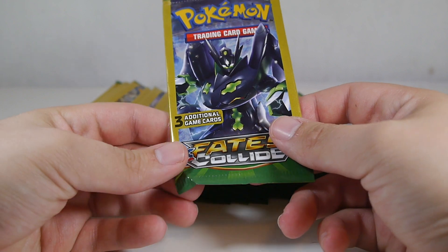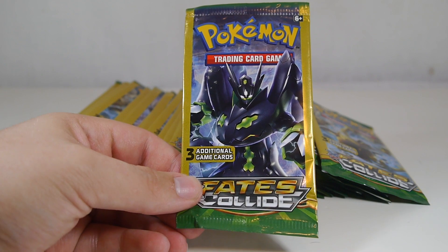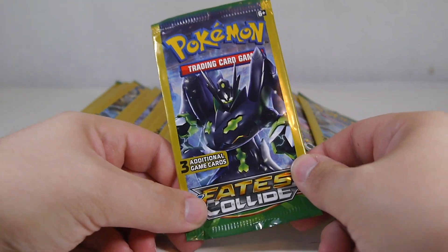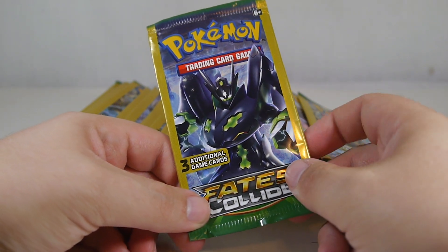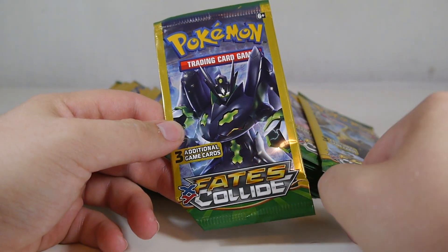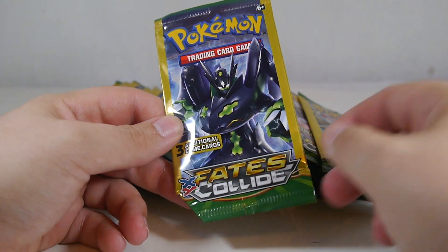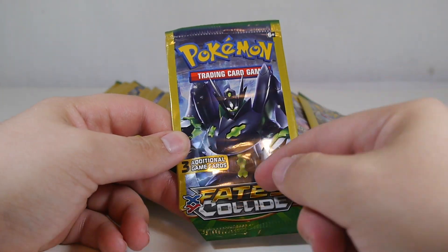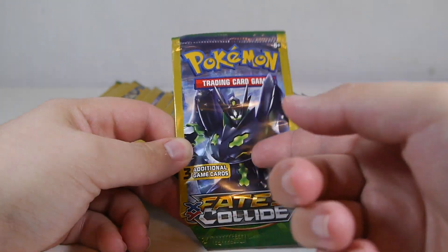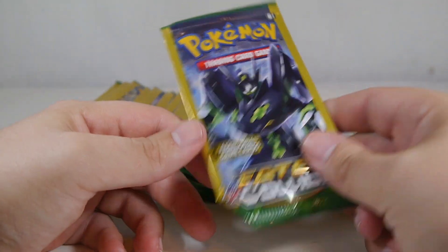For those of you that don't know or haven't seen my previous three Dollar Tree videos, these are three-card booster packs available for a dollar at local Dollar Tree stores. For a dollar you get three cards: a common, an uncommon, and a question mark. You don't know what that question mark is — it could be another common, another uncommon, a rare, a holo, a reverse holo, an EX, a full art, a break. You don't know. So that's kind of the mystery of these things.